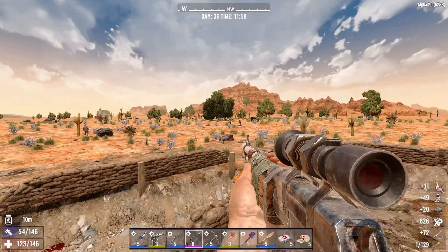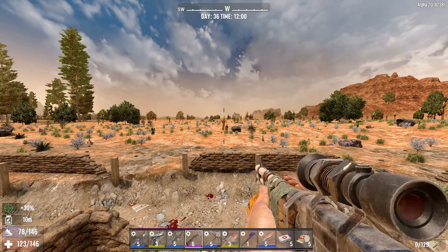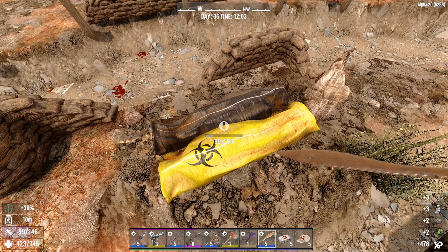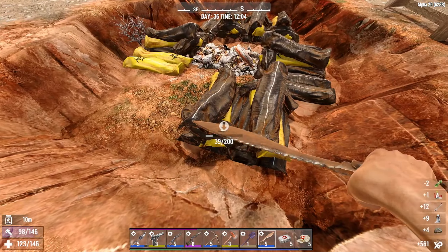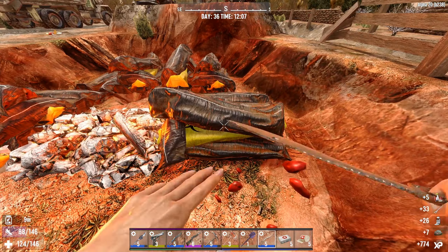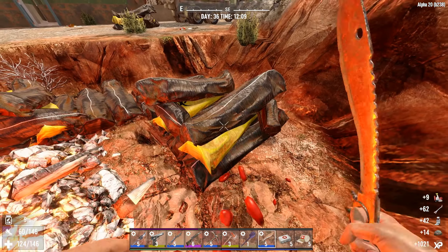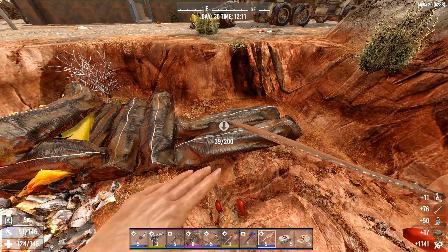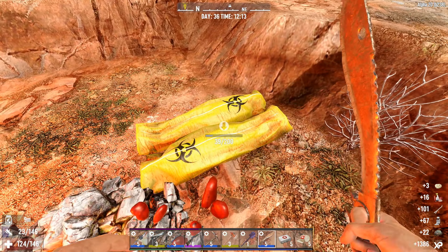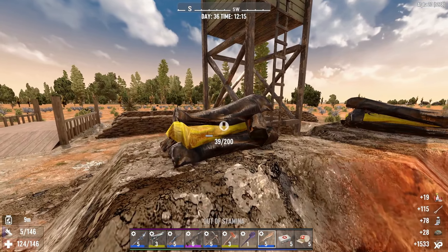I heard a zombie somewhere over there. There's a zomb. I definitely do not want this grass. I feel like I probably should just head home right now, just unload and then come back - we spent too much time here. But if I'm spending this much time I might as well clear it out. You know what, let's just go back in the desert and continue doing more quests.